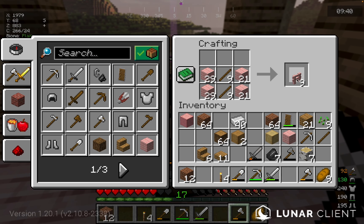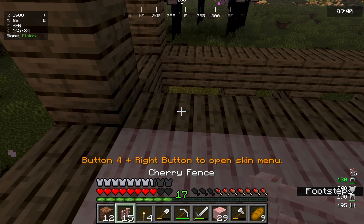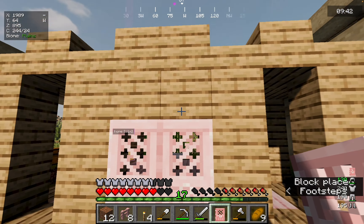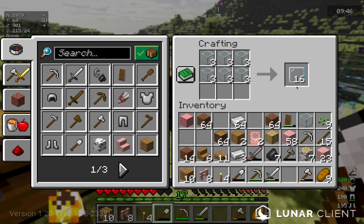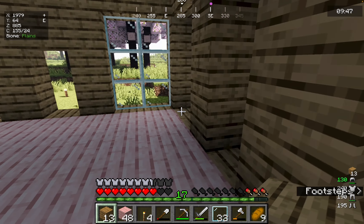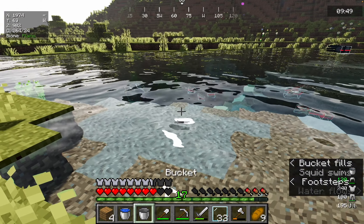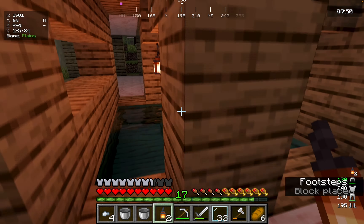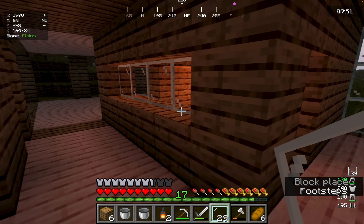I have some really cute cherry blossom fences that I can add around the trim over here. Look at how cute they are — they're pink! What if I have a little garden in here? I don't know, I might really dislike this, we'll see. Isn't that cute? I like it, I really do.